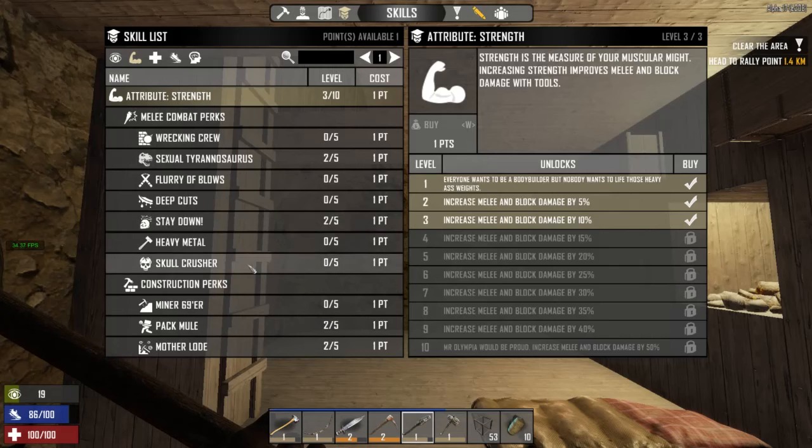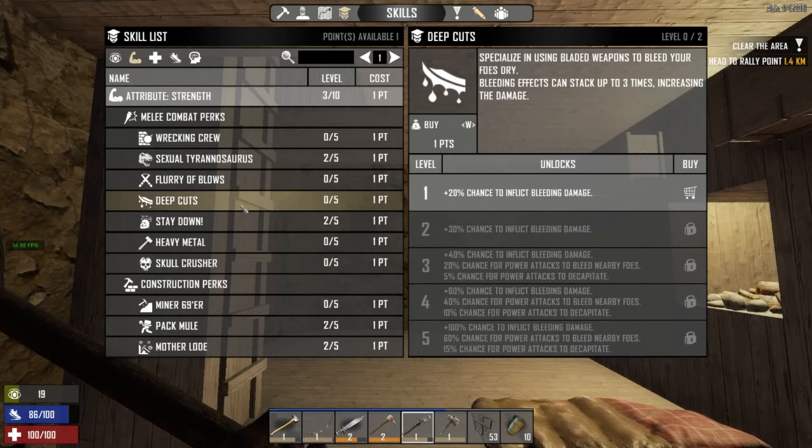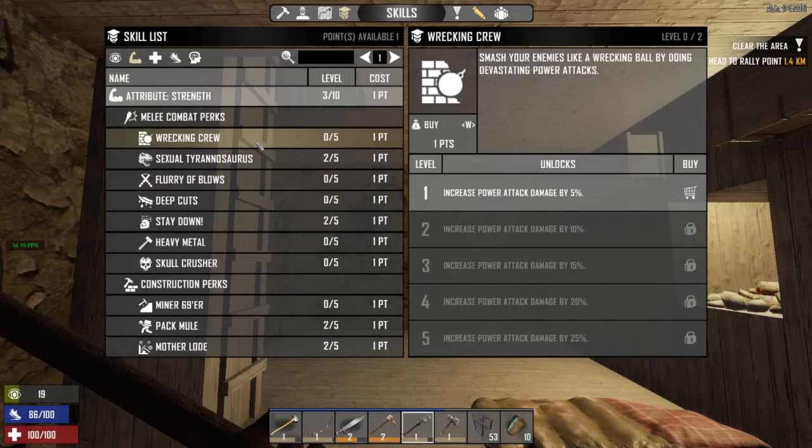It's so hard to spend the points early on. The Skull Crusher would be nice if we get headshots — that would do 25% more damage. The Cuts would be nice too — that's bleeding damage. Melee attack speed is tempting, though we'd use more stamina. We could do Wrecking Crew to increase power attack damage by 5%, which would be awesome because we mainly use the power attack when meleeing. Let's go ahead and spend that — I think that's what I want, the Wrecking Crew.